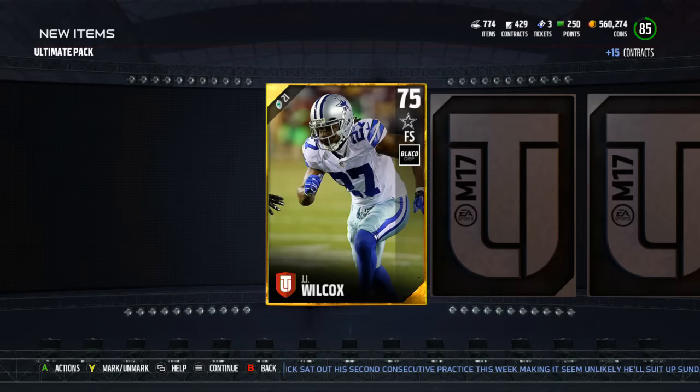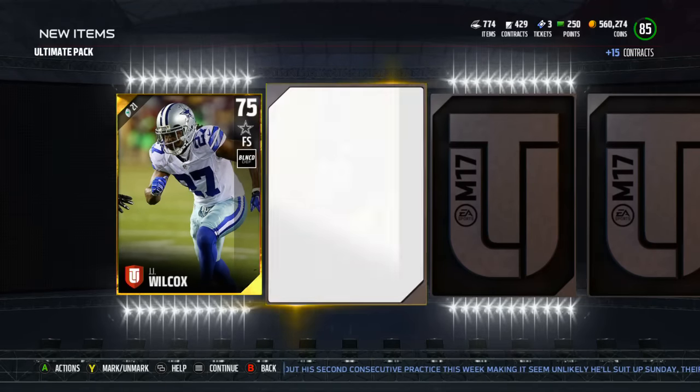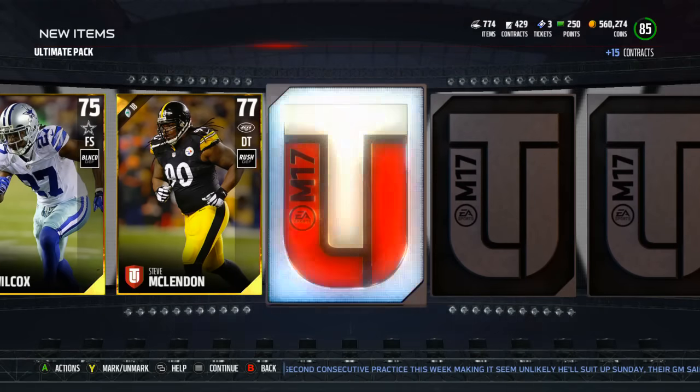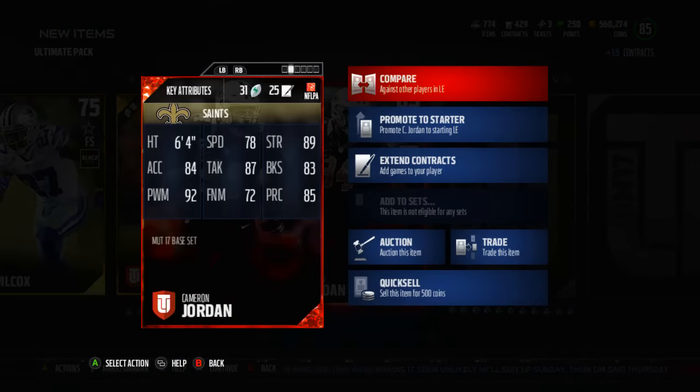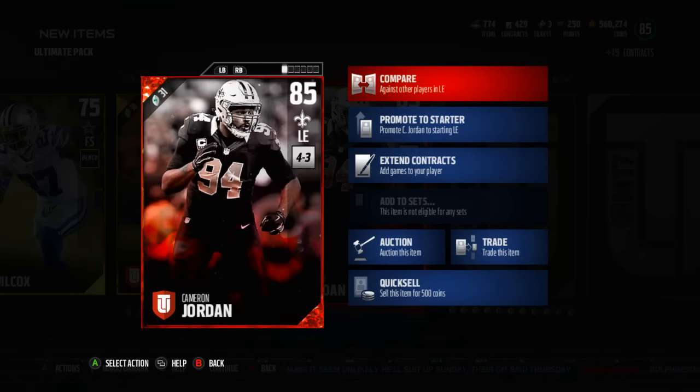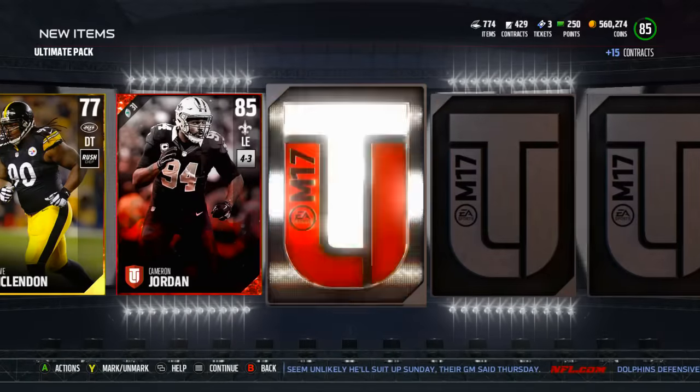J.J. Wilcox starting us off — that is not a good sign, dude sucks on the Cowboys. We'll see if we get anything better. Got an elite right here, and it is going to be a Cameron Jordan — one of the worst ones you can get. 78 speed, 87 tackle, 83 block shed, 92 power moves — cool, but otherwise really not too jazzed up about that.